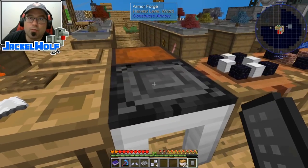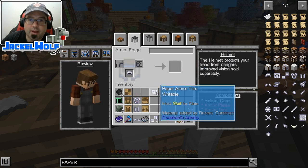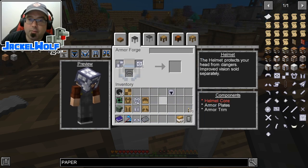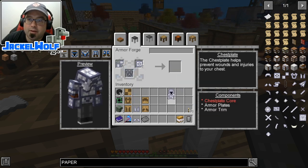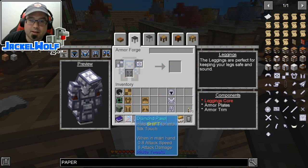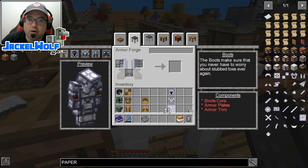We're going to come over to our armor forge. We'll click on the helmet and take the paper armor trims and paper armor plates — there is our paper helmet. We'll take the chest pattern — there is our paper chest plate. We take the leg core — there are our paper leggings. And last, the boots core — there are our paper boots.